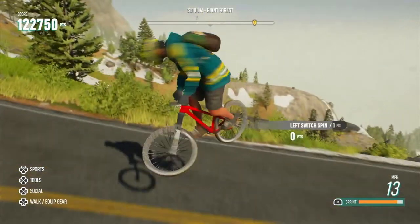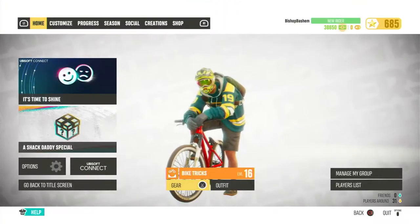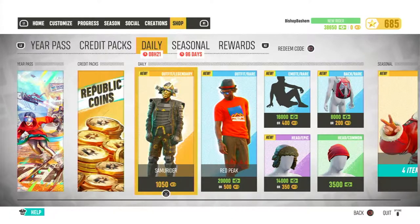So if you don't know how to buy clothes at all, you can actually just do it at the pause menu or the shop in Riders Ridge that says Trending — it's like a shack. But if you're out and about, you can go to the shop here and see what's available. It's separated into daily and seasonal. In the daily menu, which we have available for the next eight hours and 21 minutes, is this stuff here.